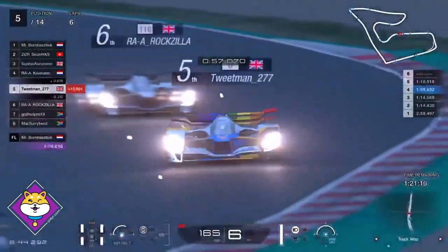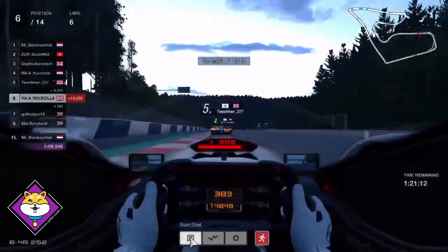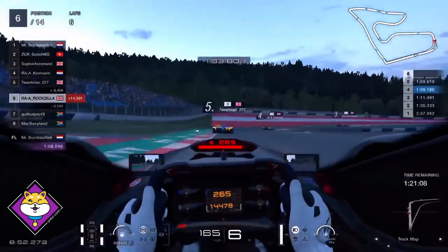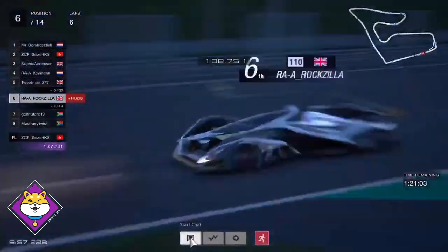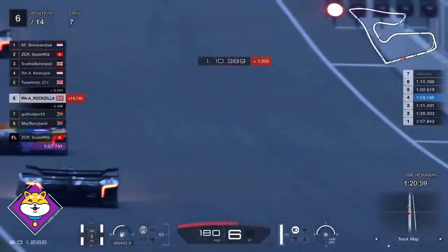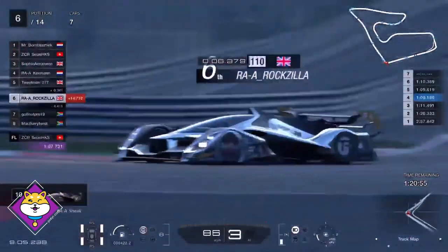Roxilla now right on the back of Tweetman — Tweetman on the mediums, Roxilla on the softs. This is the view from Roxilla's cockpit, giving some indication of the sheer speeds these drivers are dealing with. They do seem to lose downforce on the corners when following each other — Roxilla doing the same speed as Tweetman but somehow not making the corner.